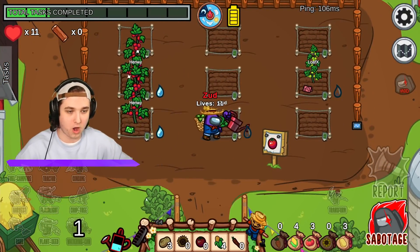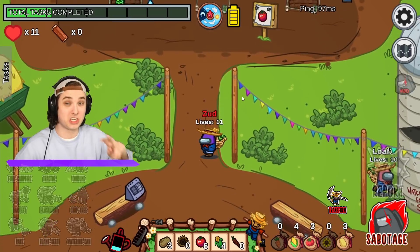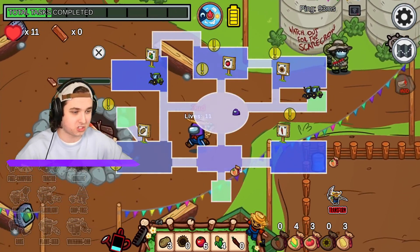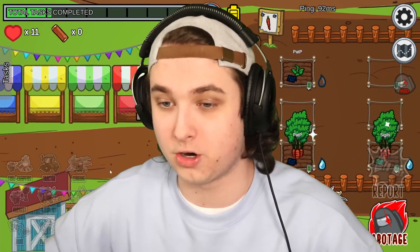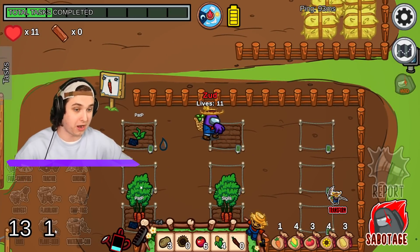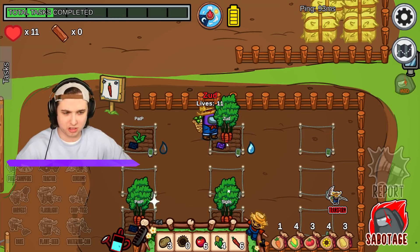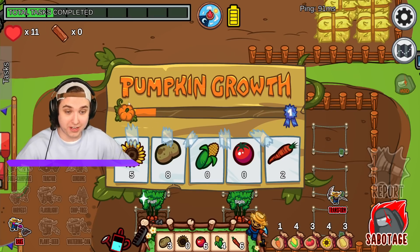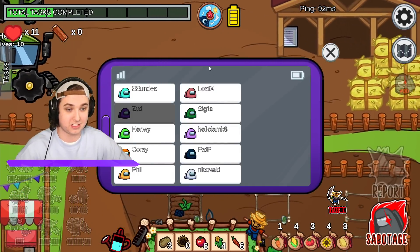I'm gonna start stealing people's crops here soon. Let me plant some seeds and start watering. I got my tomatoes! Just two more crops - I need carrots and sunflowers. There are some carrot seeds down here. I have to do this to get more abilities as the imposter. My carrots are done - let's grab them! I check their progress and oh no, they're filling up the bar - it's actively filling up right now. If they get it full, I lose.